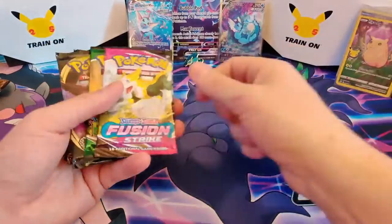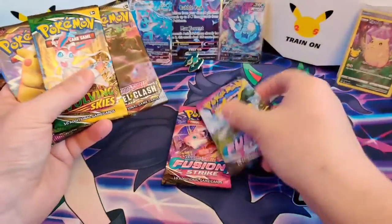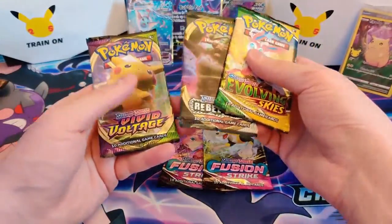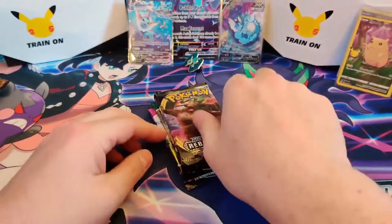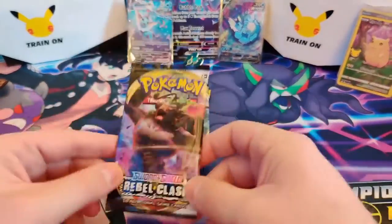And then we've got the packs. We've got two Fusion Strike, one Evolving Skies, one Rebel Clash, and one Evolving Skies. Like last time, we start with the oldest set. So we start off with Rebel Clash. Let's go.